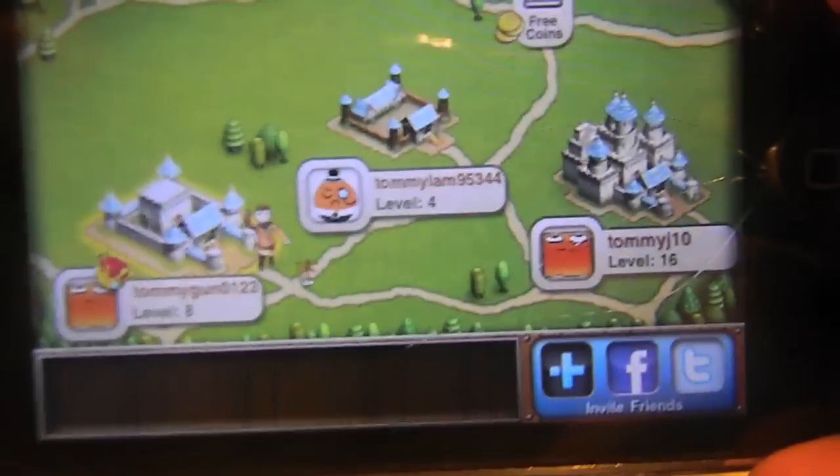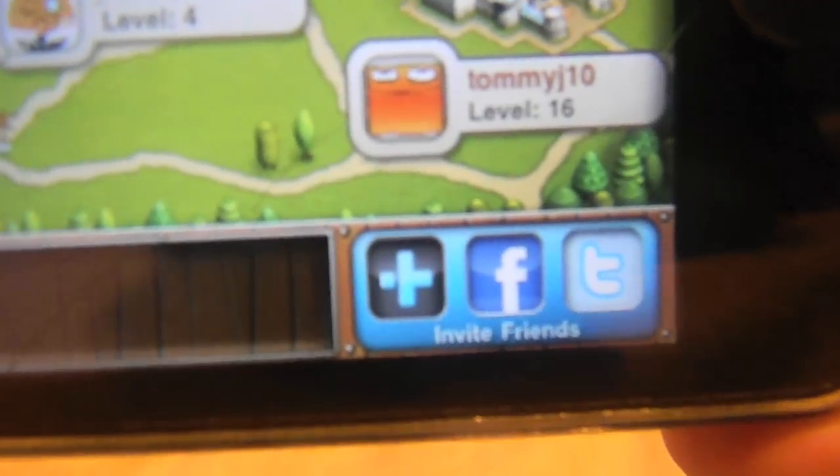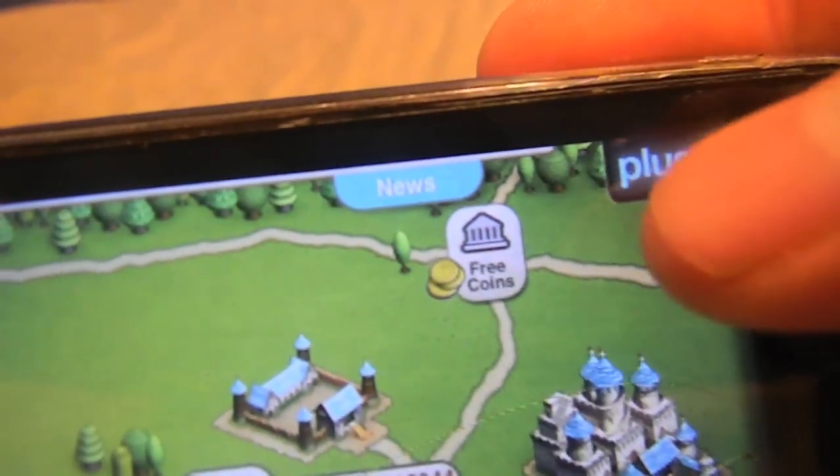Right here you get a few things on the bottom. You can invite friends by Twitter or Facebook. You can also add a gamertag with the plus button on the top. If you click that, a little indicator should show up right there showing you clicked it, and you should get your profile right here.